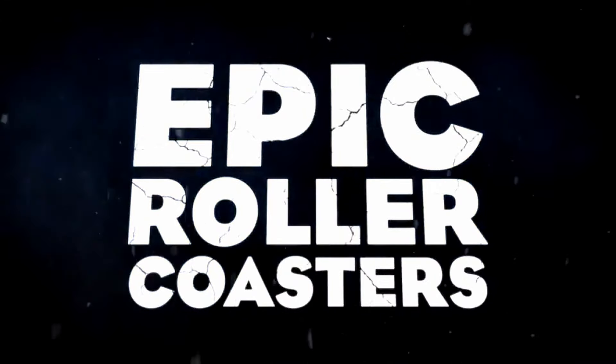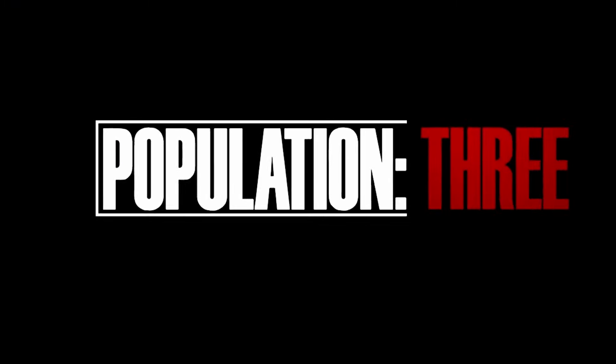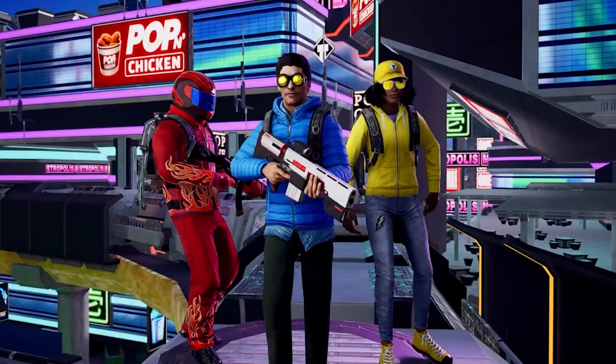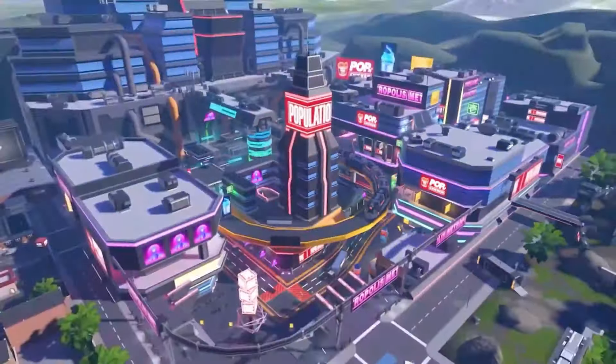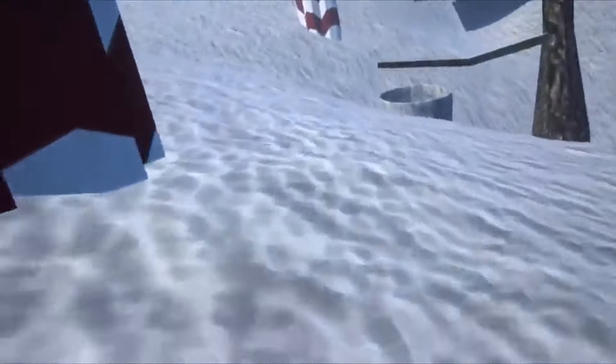Next up is Epic Roller Coaster — or should I say Motion Sickness Simulator, because that's kind of what it seems like. After that is Population 1, a free battle royale game similar to PUBG or more closely Fortnite. And then there's Penguin Paradise, a Gorilla Tag-inspired free game where you can race sleds down icy slopes.